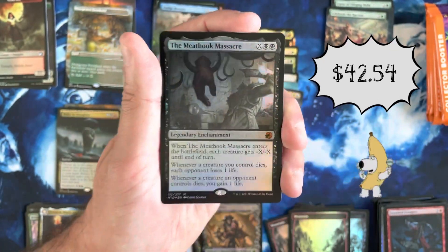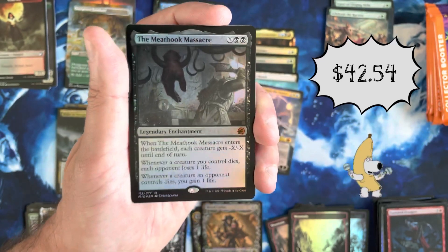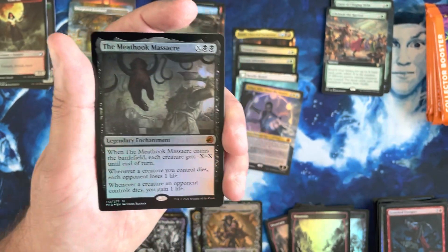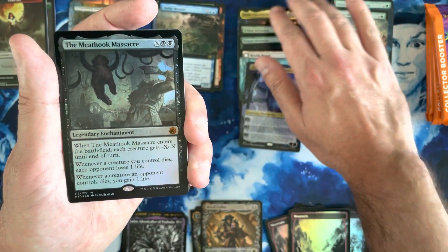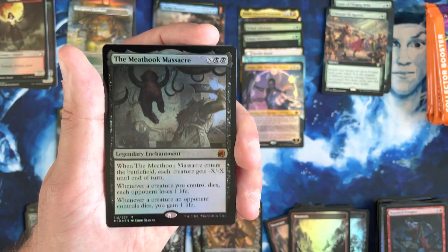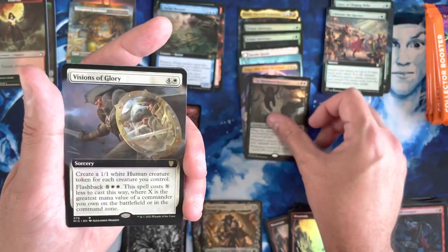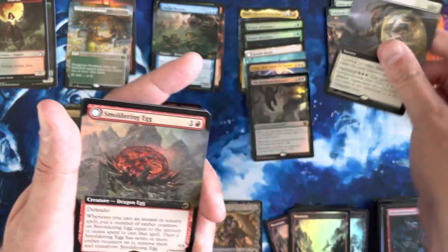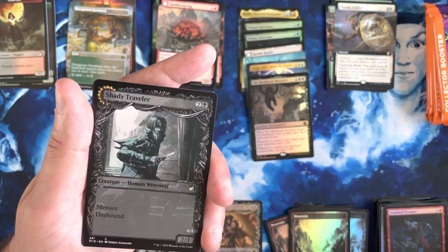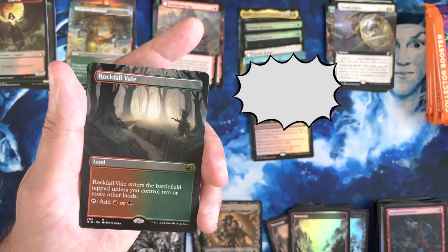Let's freaking go! That's what I'm talking about right there. Meat Hook Massacre Foil — Pack Foil. Beautiful. That is the most expensive card in the set and just a monster hit. That makes my day right there — that and the Teferi — just monstrous. Smoldering Egg in the Extended. This box is great. This box is amazing.